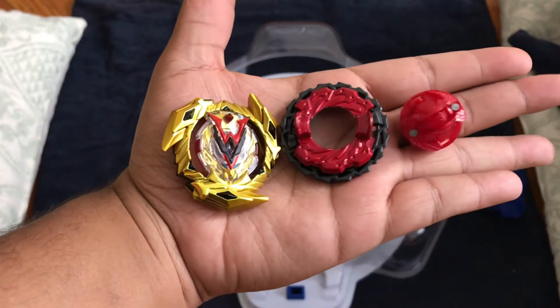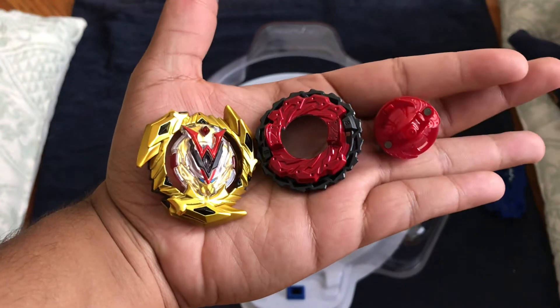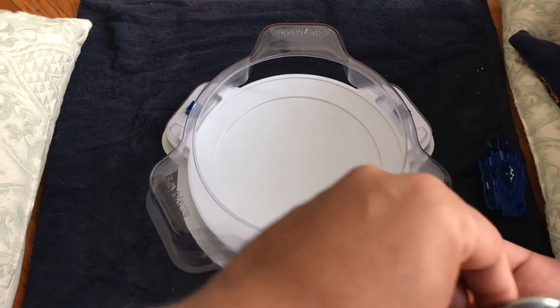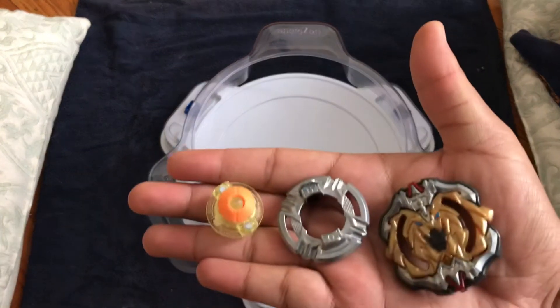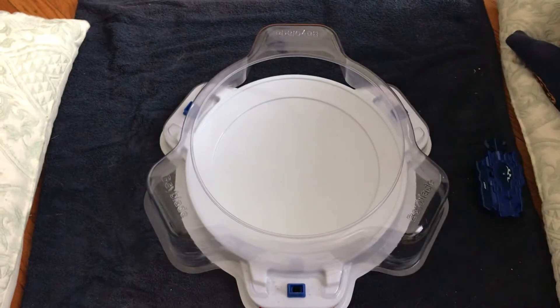Alright, real fast, we're going to be testing Winning Valkyrie 7 Bump, Zeta Dash, and Stamina Mode against Archer Hercules, Outer Eternal. We're going to see if Stamina Mode will work really well on Zeta Dash for Stationary Attack. This should be really quick, all one take. I'm going to try and test more, but I got some assistance for not too long.